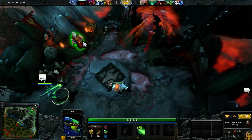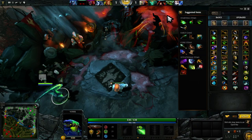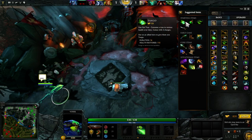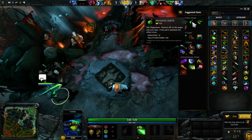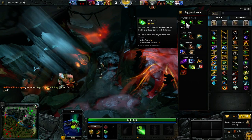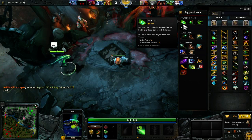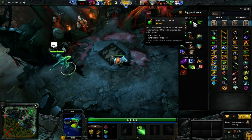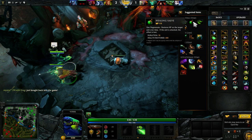I'm going to be talking about items from the shop. In terms of starting out, one of the best tips is to go for one tango and one healing salve. Your middle tower is under attack. The disadvantage of going for a tango is you will need to find a tree. The advantage of getting a healing salve is you can use it while in mid-battle as you're running away.